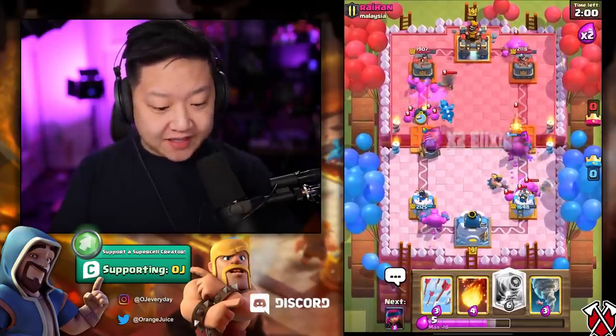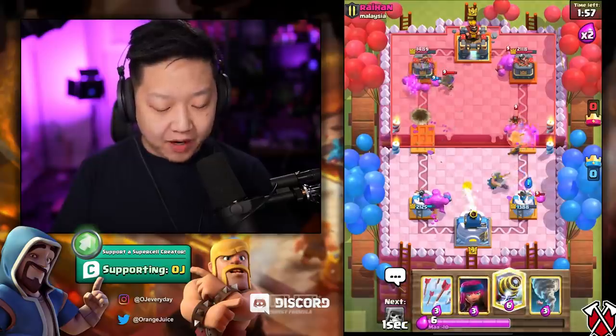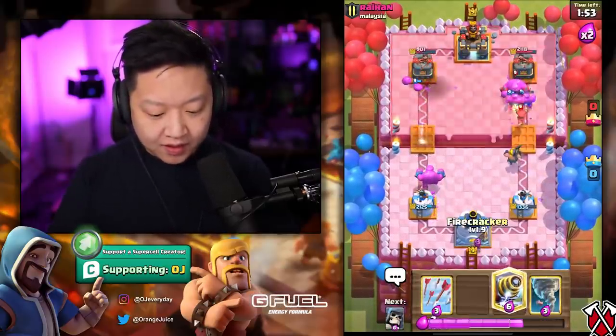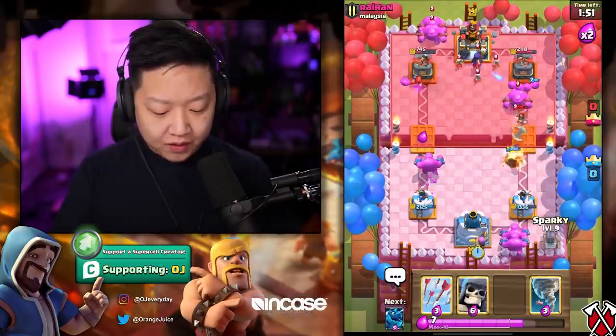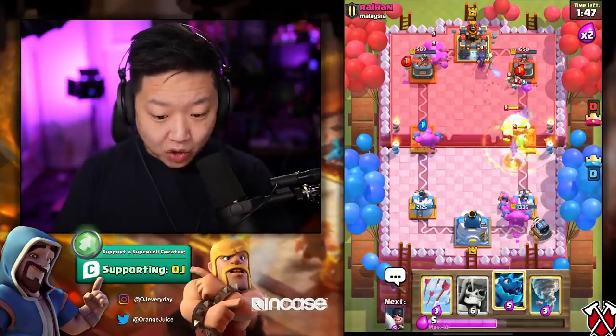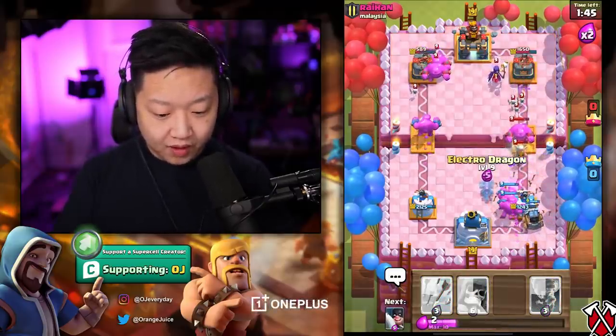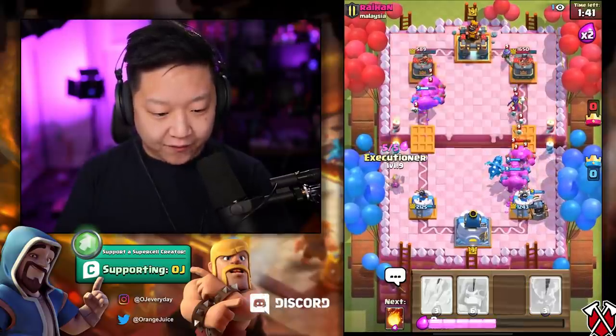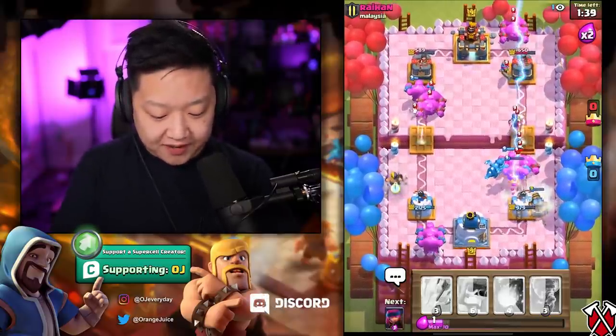My Sparky is still alive — that is insane value. I'm gonna go ahead and use Fireball on that Magic Archer because it's already dead. Let's do Firecracker in the right lane, Sparky on the left lane to take care of the incoming storm. Electro Dragon on the right lane — I can literally defend the entire left with just my Executioner for now.